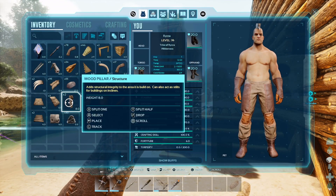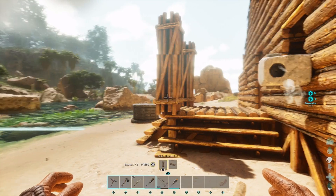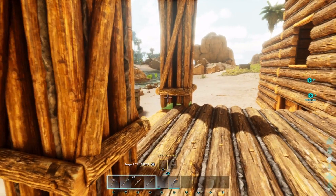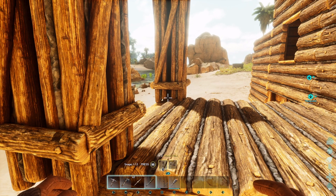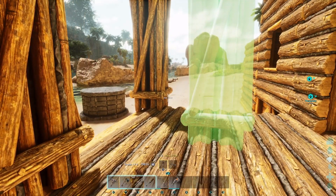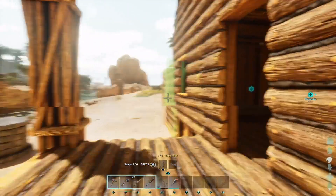The pillars automatically snap now to the corners — you don't have to put down a floor foundation and then snap it. It'll automatically snap to one of the five positions: you get the center and then you've got the corners. This will bring in lots of customization.